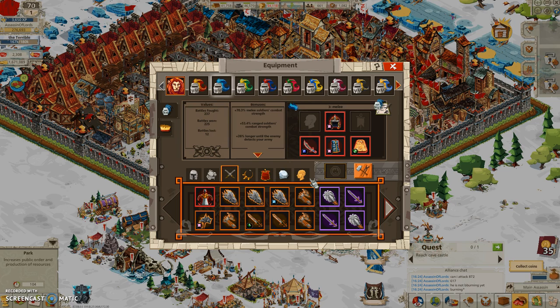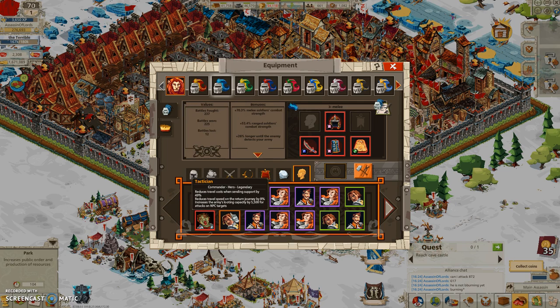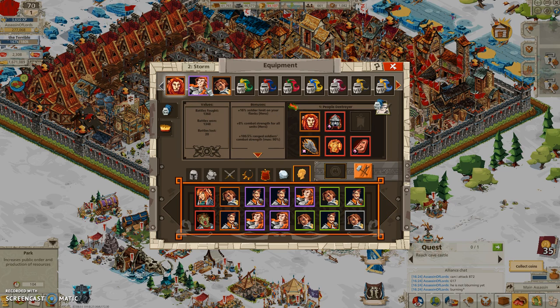It's always good to have the first three commanders oriented toward attacking players rather than just NPC targets. I'm just gonna find good gear for fighting other players - who wants their buildings destroyed? Let's find another piece.